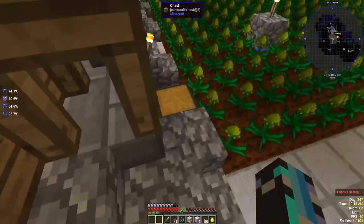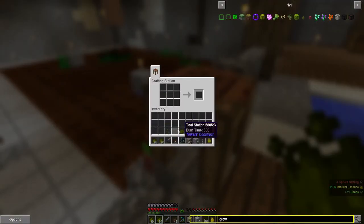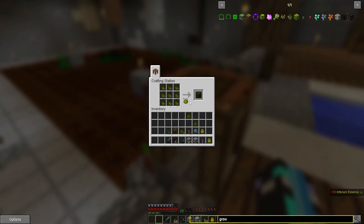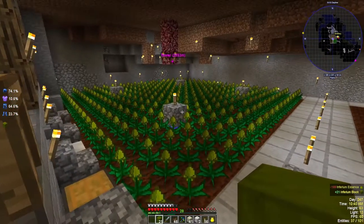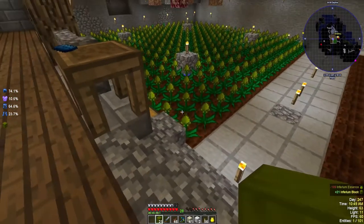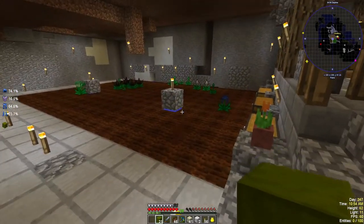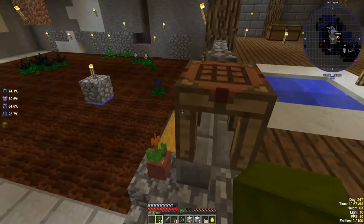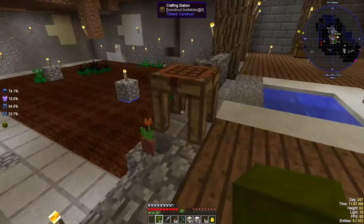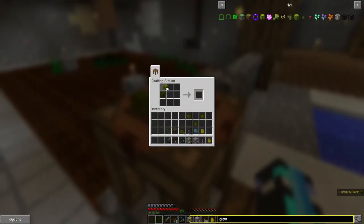We need essence - we have some essence down here. It takes forever to fill this, but it's fine. Because what this growth block does is that it speeds it up - it's like bone meal. So it's going to make it so much faster, and it stacks as well. We can actually put them beneath each other, like a row. So that is pretty cool. We're just going to start off by doing one layer, and maybe we'll make several. This is most important at the moment because we need to farm a lot of this to be able to craft the speed upgrader things.